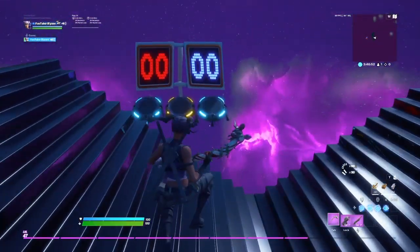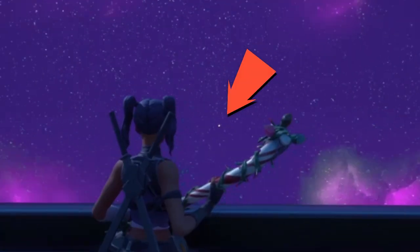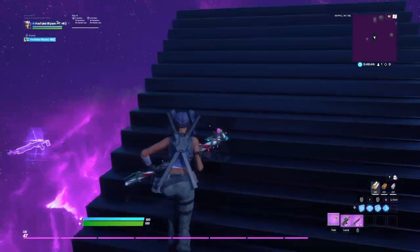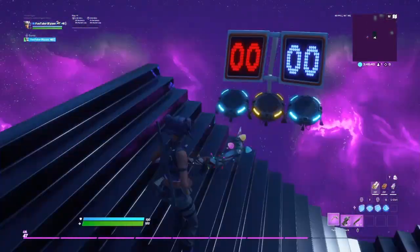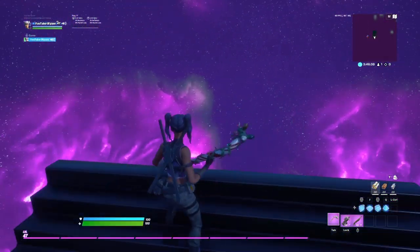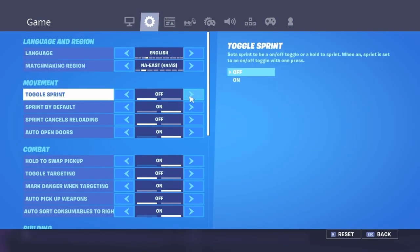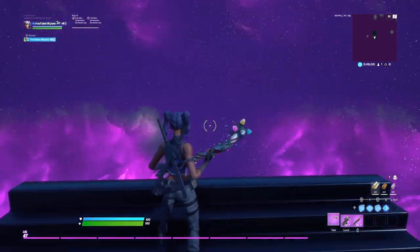Hey guys, I'm Ryzen, and in today's video I'm gonna be showing you guys how to get a custom crosshair. As you can see, on the center of my screen I have a little dot. Thank you so much to Flea for giving me this video idea. To prove that it's actually in the center, I'm gonna put up my reticle right here — and as you can see, it's on the center.